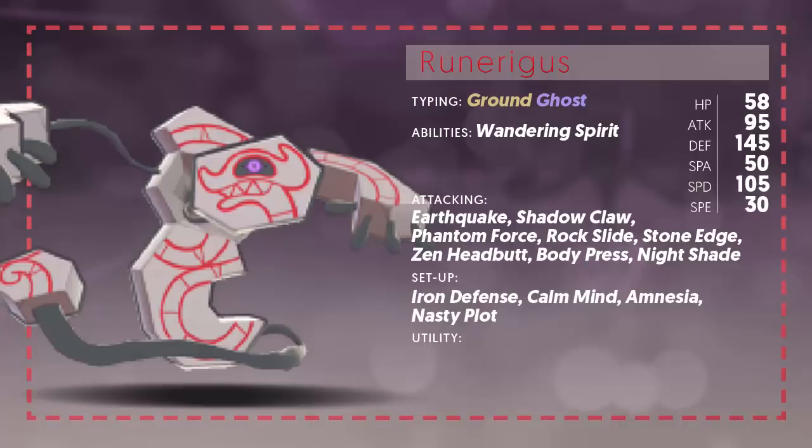In terms of setup, it gets Iron Defense to boost its Defense significantly, Amnesia to boost its Special Defense significantly, and Calm Mind which also boosts Special Defense as well as Special Attack — but you won't really be using that as this thing has very low Special Attack. The same goes for Nasty Plot.